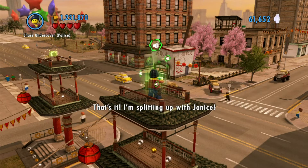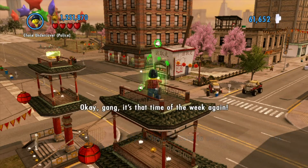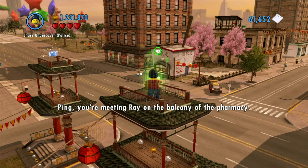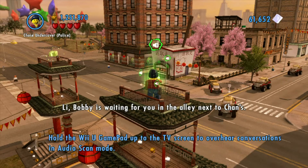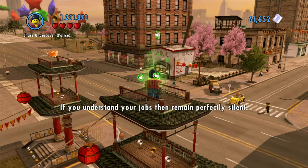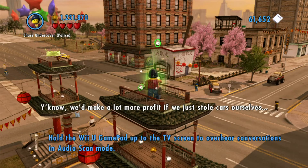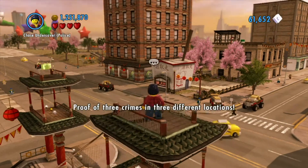That's it, I am splitting up with Janice. Okay gang, it's that time of the week again. We gotta pay off all these guys we've been having steal cars for us, so listen up. Pink, you're meeting Ray on the balcony of the pharmacy. Lee, Bobby's waiting for you in the alley next to Chance. And Fang, you're gonna take delivery of a rare car from Blake at the limo place. If you understand your jobs, then remain perfectly silent. Excellent. Off you go. We'd make a lot more profit if we just stole cars ourselves.